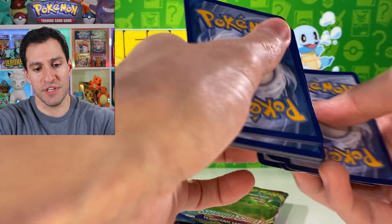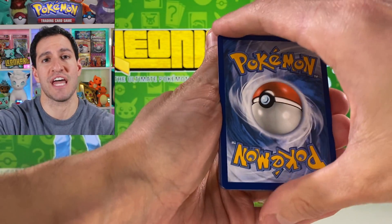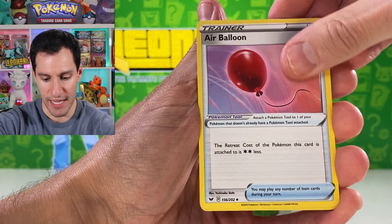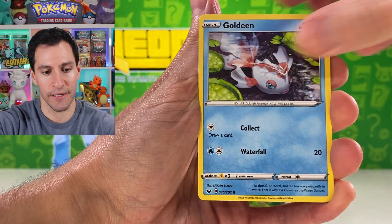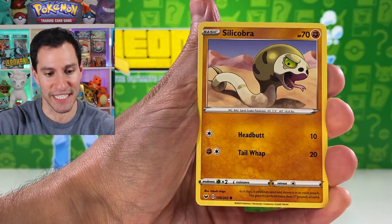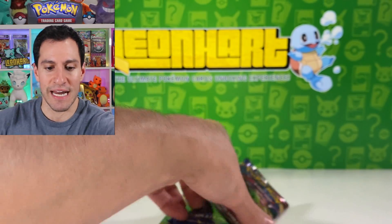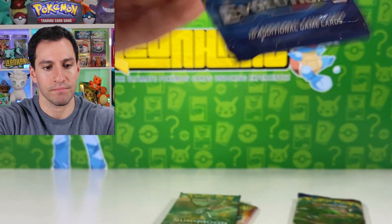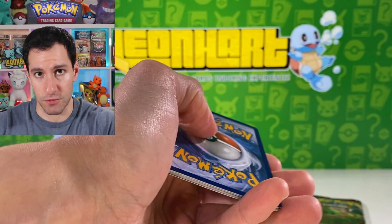Of course, we're going to do the very famous Guess the Energy — starting off with a psychic energy and getting it wrong, just as always. Let's make sure that's in focus. Pal Pad, Kingler, Goldeen, Roselia, Joltik, Silicobra, Blipbug — Sword and Shield is a very very nice set with a lot of pretty cards.